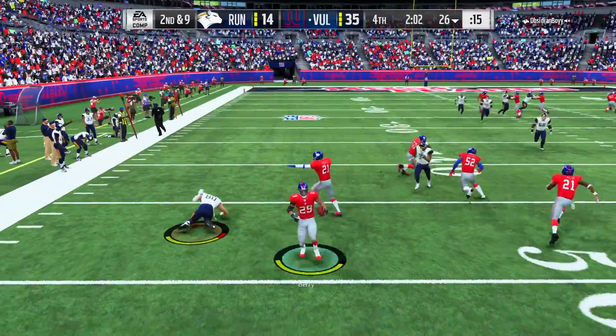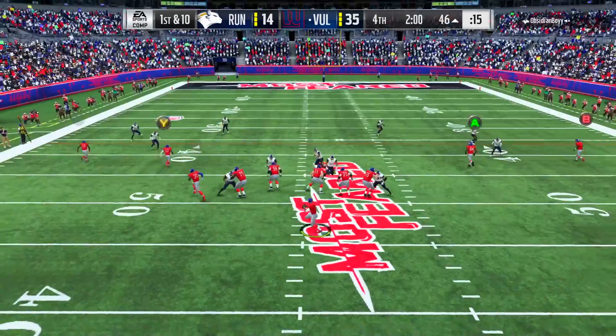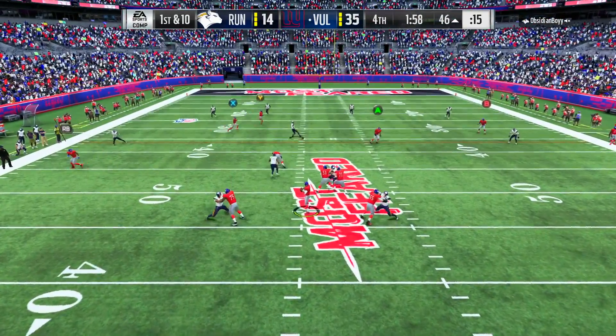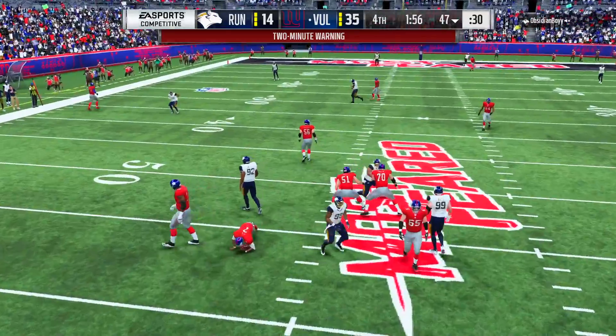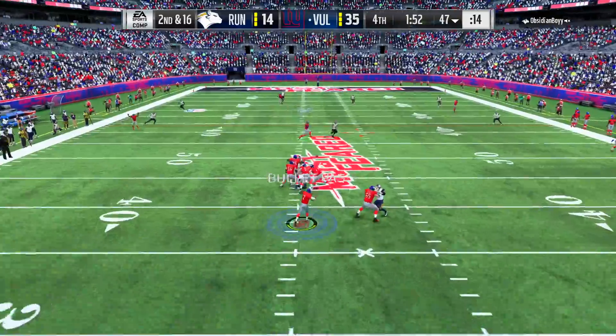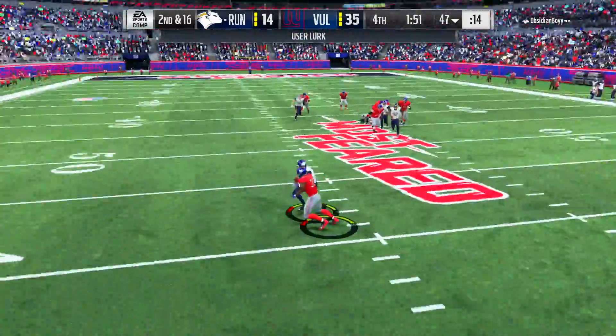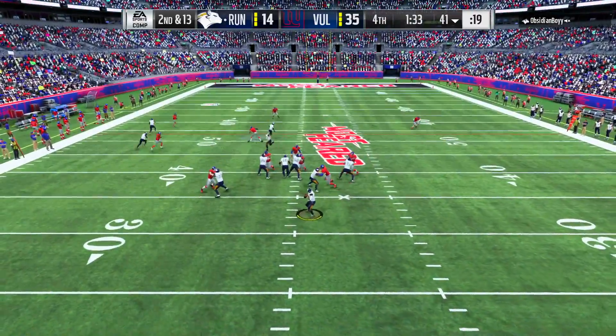I saw him covering Odell, so I was like, he's probably going to expect the post again - let's just hit him on a curl route, and the rest was just up to Odell to make some freakish catch, which he's capable of doing. Eric Berry gets the deflection - interception, Eric Berry going Berry picking once again. We look for Beckham on the post but that's not open, and we get sacked for a loss of six. Second down and 16 - Odell is covered so I try to go underneath to Todd Gurley, and I just threw it straight at him for the interception.